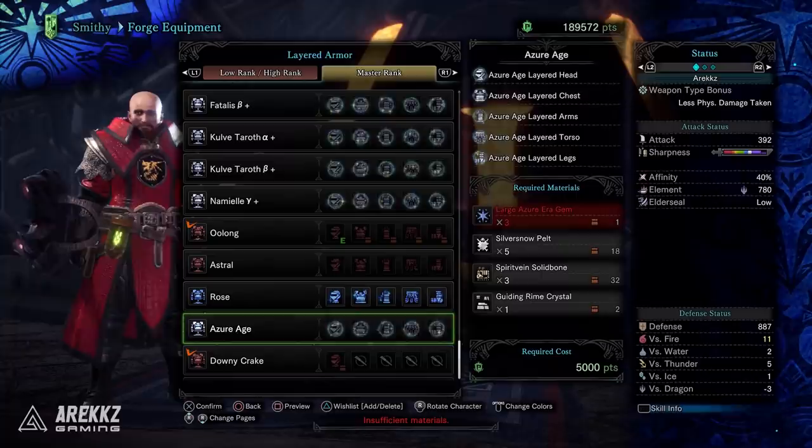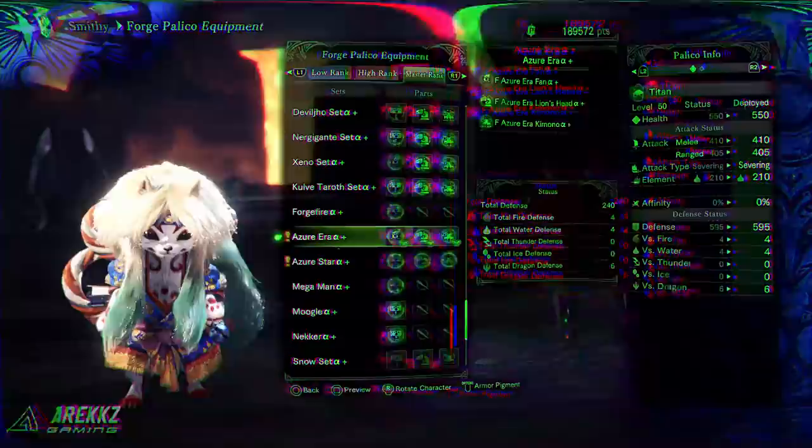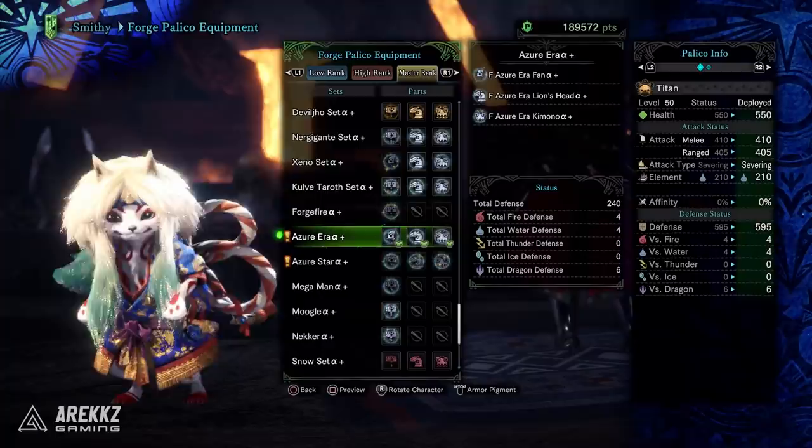There is also a fancy new pendant that looks quite cool. For those who want Palico gear, there is the Azure Era gear — the new set for your Palico — or if you prefer the original Palico gear, which looks really cool, you can craft that one as well.